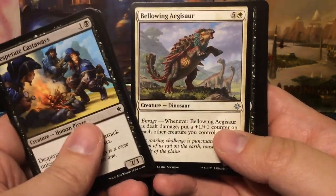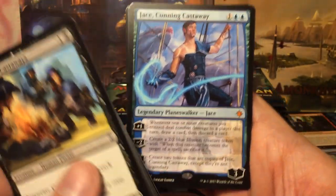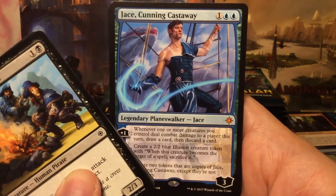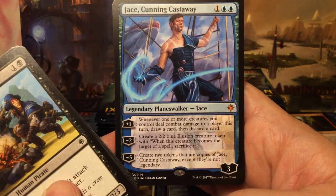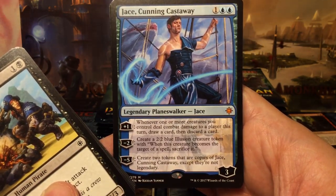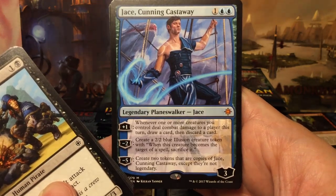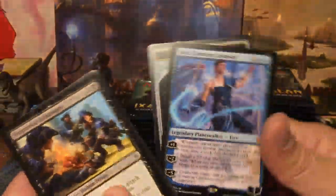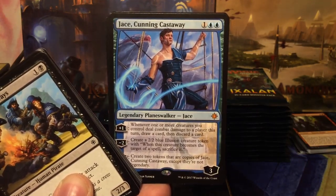Lightning Strike, Bellowing Aegisaur, Grim Captain's Call, and yes — we have Jace, the Cunning Castaway! Just look at him standing there looking into the wind. Three mana, three loyalty planeswalker. Plus one: whenever one or more creatures you control deal combat damage to a player this turn, draw a card then discard a card. Minus two: create a 2/2 blue illusion creature token. Minus five: create two tokens that are copies of Jace, except they're not legendary. With a Doubling Season in play you can just infinitely spam Jaces — a bit silly.